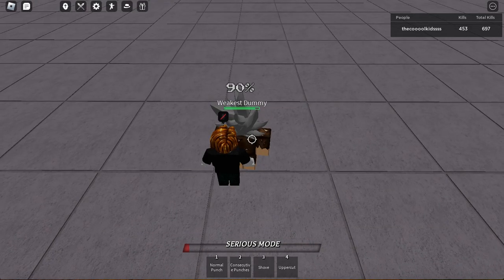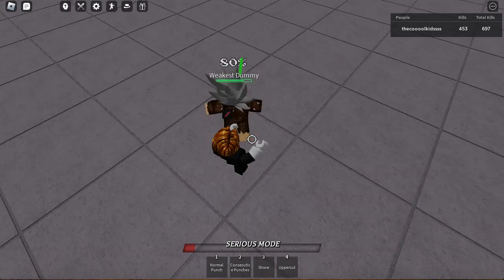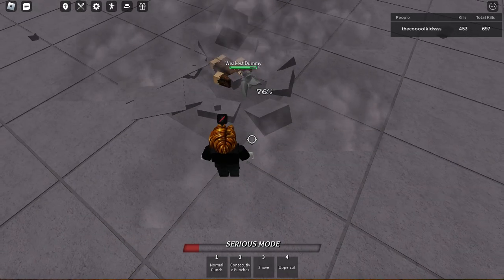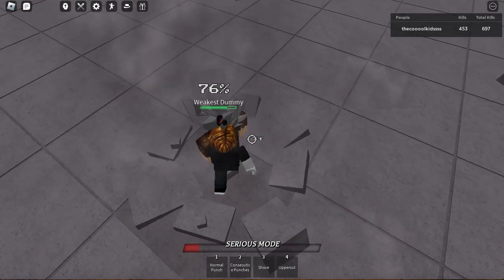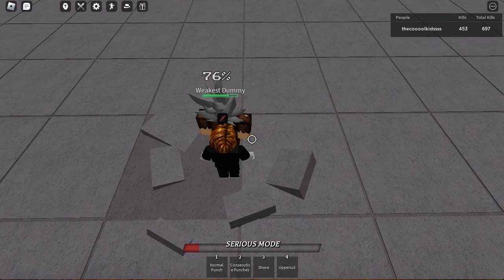After those three punches, you need to jump and then wait for a little bit — a few milliseconds — and then you need to press your M1 like this.